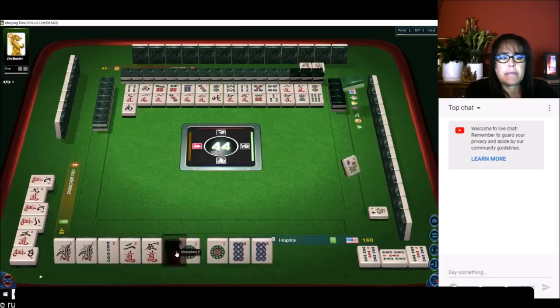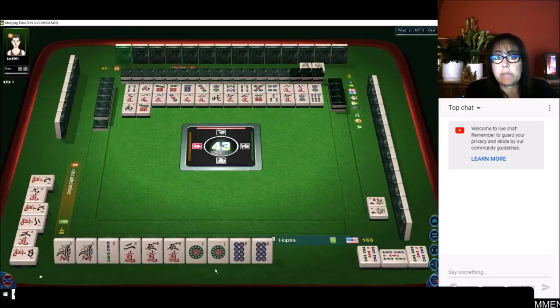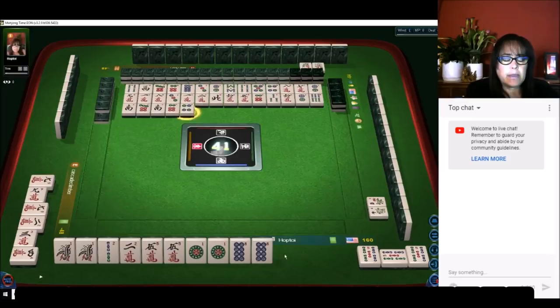We paired up, so we don't need that south anymore — we have all the pairs we need. All we need to do now is pong. These twos will go away next; we just need to either draw to complete our pungs or somebody needs to throw them.